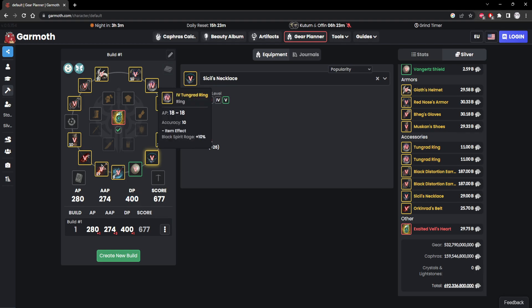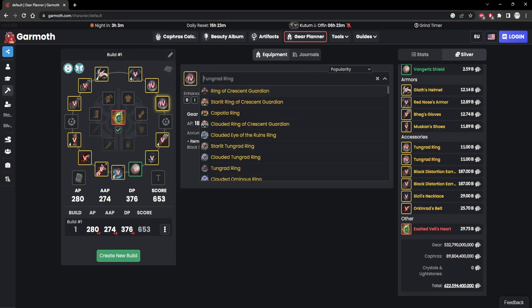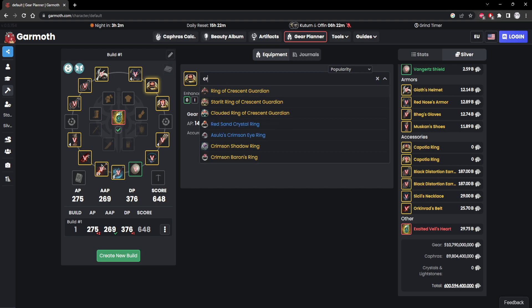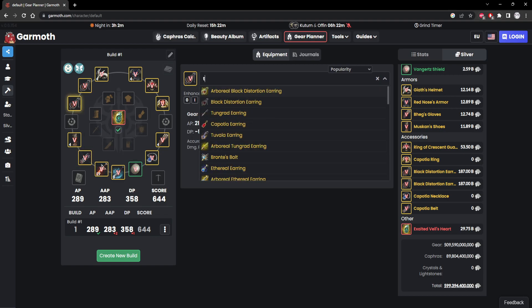Word of mouth, I guess. So if you want an ultimate tanky PVX build, here you go. But honestly, this is still a very good start for people — just having Kaposhas and working on your Crescent ring. You have your Kaposha necklace, your Kaposha belt, and Tuvala.